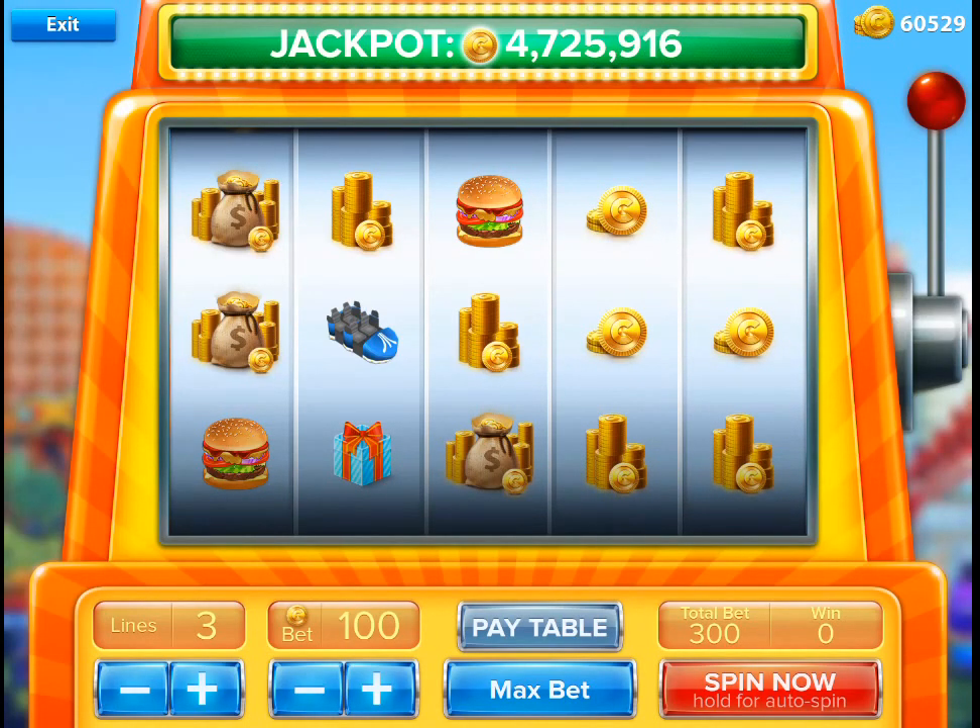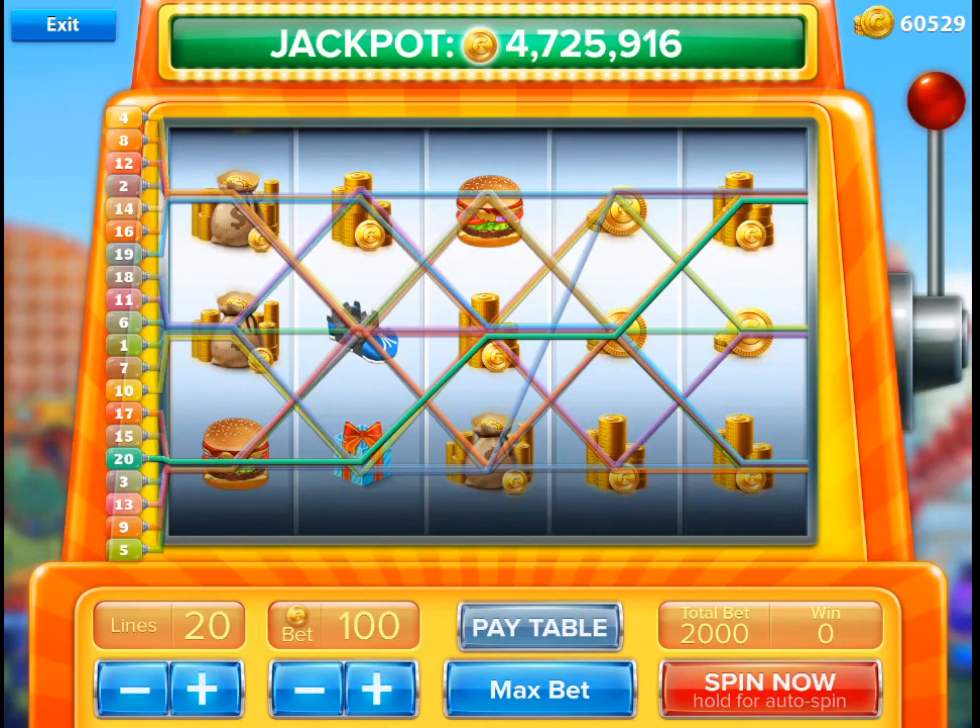What did I win? Nothing. Okay, good. So I click here to make 20 lines to give me the best odds, and I'm gonna bet a total of 1,500 per line — so that's a 30,000 coin bet — and hopefully I win more than I lose, so let's find out what happens.